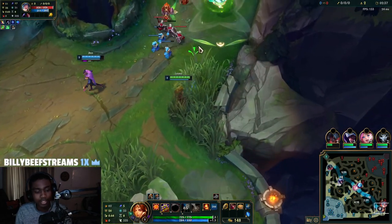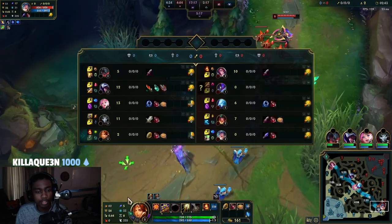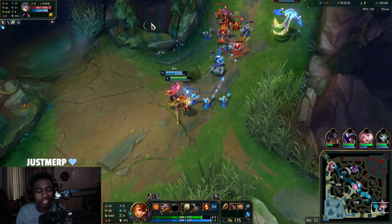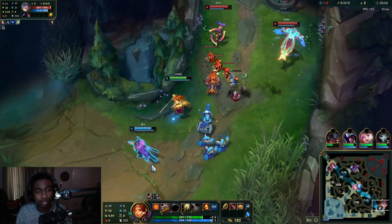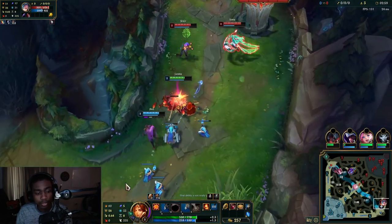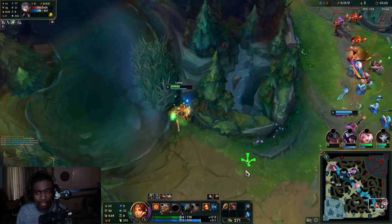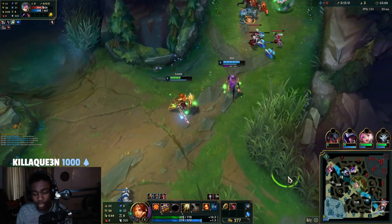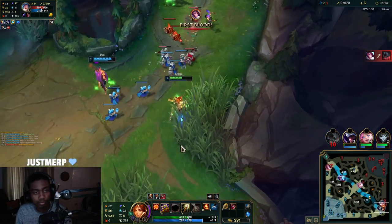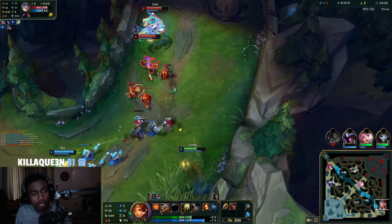In this lane I could have taken Glacial. Actually thinking about it now, it probably isn't bad. Against range, Aftershock is just not going to cut it. Glacial is good because it slows them down for your carries to get on top of them. Aftershock is better against melees where you can proc it and not take as much damage. But it is what it is.